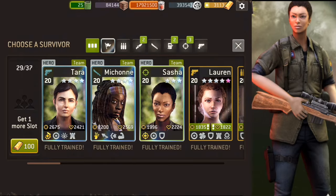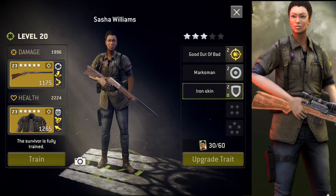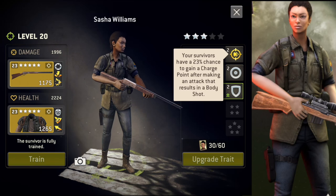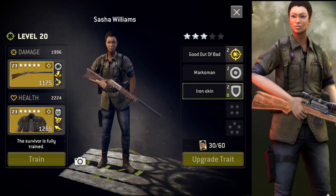My Sasha is a rare survivor, a 3-star survivor with leader trait 'Good Out of Bad.' This leader trait gives a certain percentage chance to gain a charge point after making an attack that results in a body shot. Her other two traits at rare level are Marksman and Iron Skin.